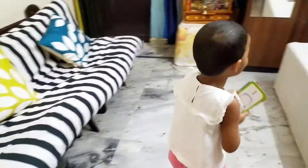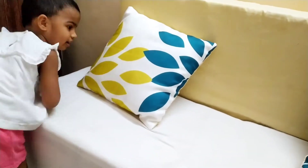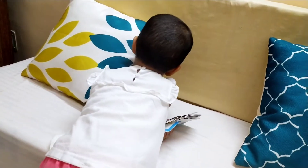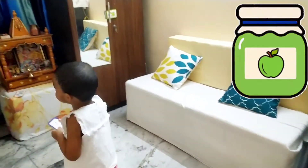Next alphabet is? J. Check, check, check properly. Yeah. Do you got it? Oh, J for jam. Yay. Hey. K. It's on the door. K for? Take it. K for? King.